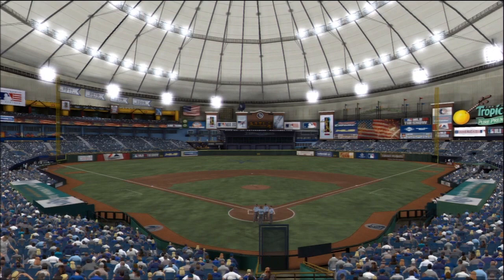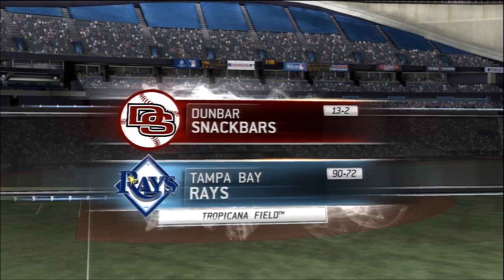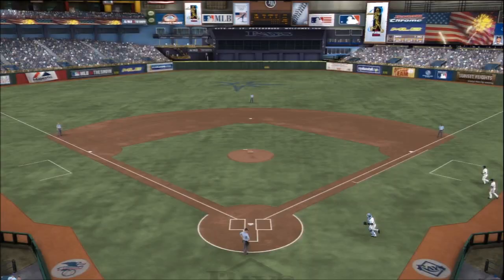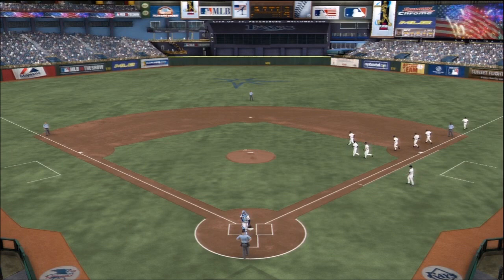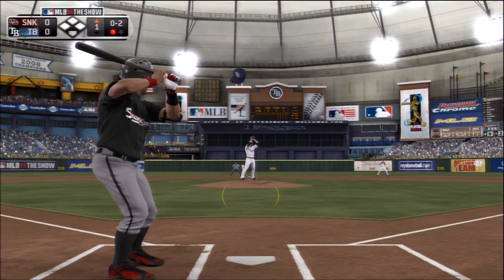Hey everybody, what is going on? It is Dunbar Snack Bar here with MLB 13's The Show, and we've got some more Diamond Dynasty coming your way. Moving up the ladder, the Tampa Bay Rays is the team that we're going to be facing next. This is actually kind of cool because here at Tropicana Field, of course, it's all indoors. This might be the first time I've actually posted anything with the Tampa Bay Rays at home. You can tell this video is going to be a little bit longer — that usually means it's going to be good, so make sure you guys hang on.